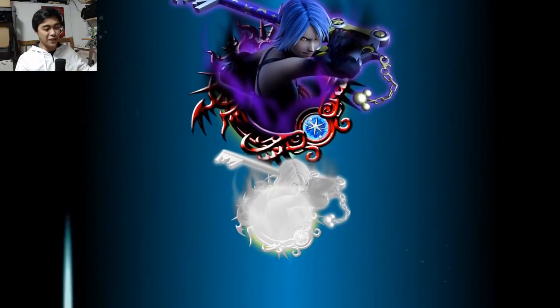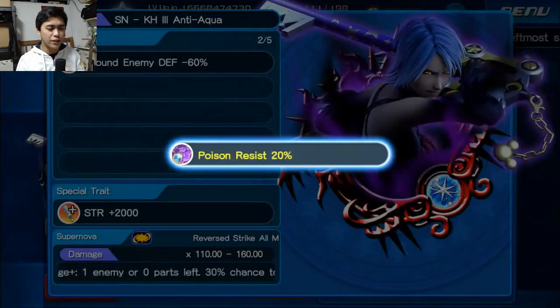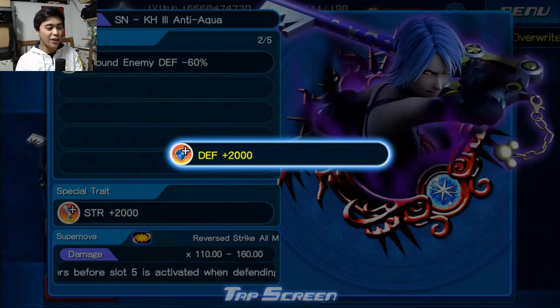And if we can get that, busted perfect Aqua trait for PvP. Alright, second one. Here we go. So our second trait is going to be... I feel like it's a bad one. Defense. Okay, okay. I kind of saw that one coming.